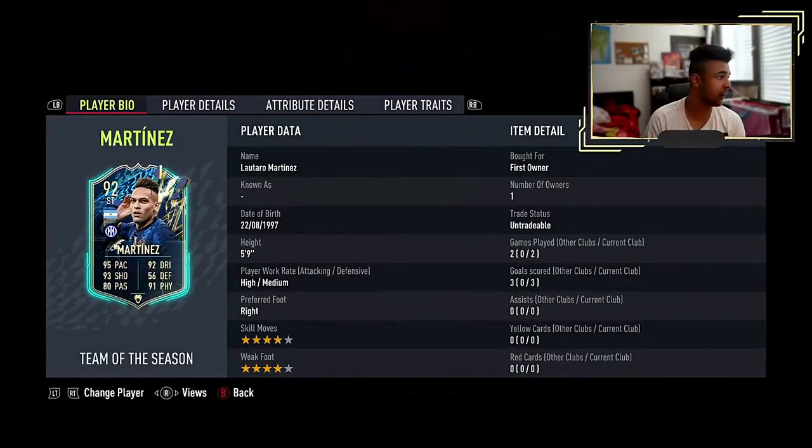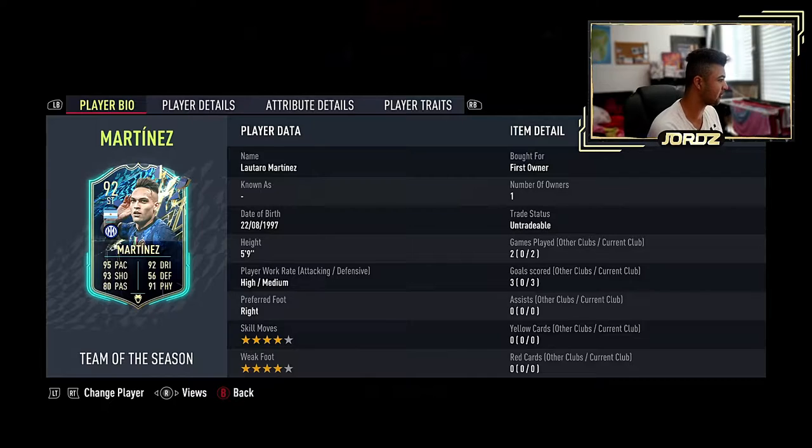Right then guys, welcome back to the video. And as you guys can see, Lautaro Martinez's in-game card looks insane: 95 pace, 92 dribbling, 93 shooting, 56 defending, 80 passing, 91 physical, 4-star skills, 4-star weak foot, high-medium work rates.